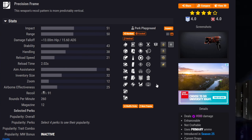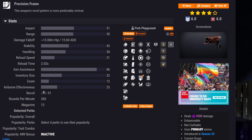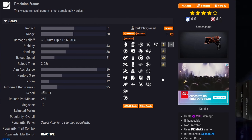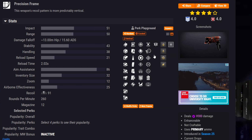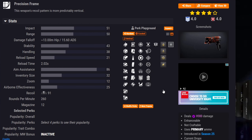Moving on to Insurmountable, the new void sidearm — sadly a Precision Frame, not a Rocket Frame. It can get Repulsor Brace and Destabilizing Rounds for void builds, Demolitionist in the first column, or Rampage and One for All. Since it's not a Rocket Frame sidearm it's not particularly strong in PvE, so unless you're a sidearm enthusiast, you can largely skip this one.